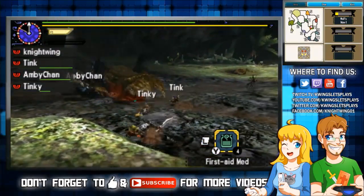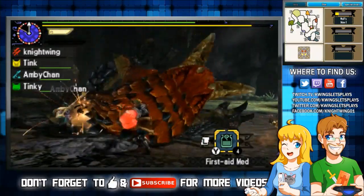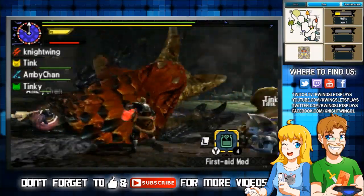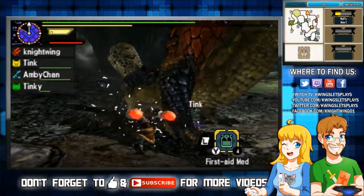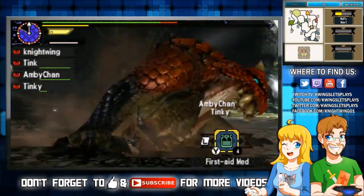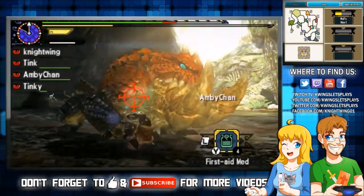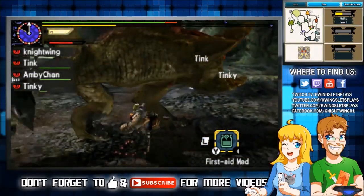When you mount the enemy, remember to hit the R button to hold on — it's easier to get the beast down. That's a successful mount! You should probably stay away since I'm mounting him, but I was attacking him anyway since I picked the punching gloves. What I should have done is called this guy Little Mac. It's so satisfying to be able to punch a monster in the face.